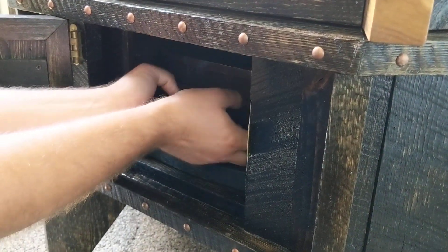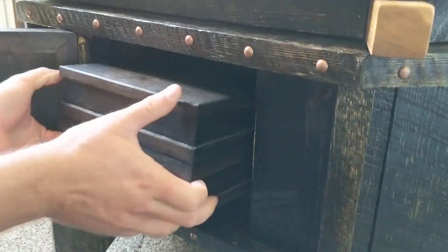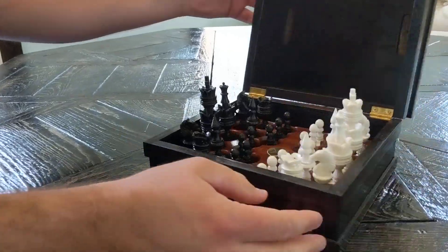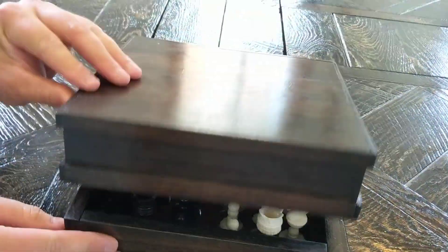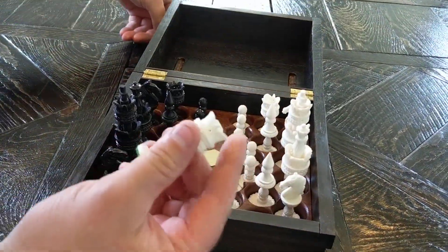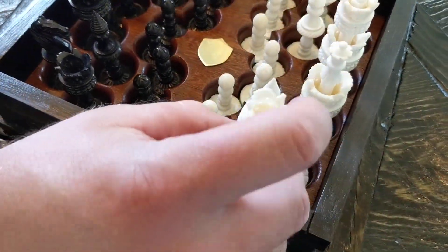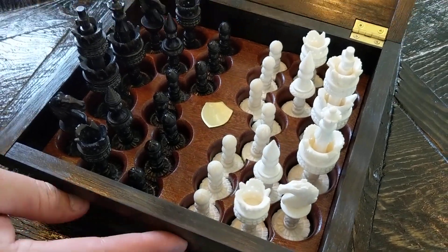Next compartment — chess pieces. There are 15 hidden compartments and to be honest I might miss one, so you're going to have to forgive me. These are ox bone carved into chess pieces, which is awesome. I'm going to need these for later, so we'll leave those out.